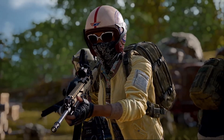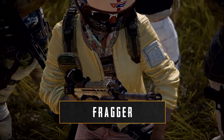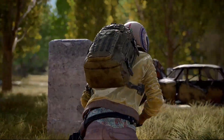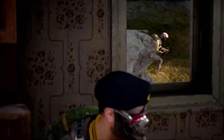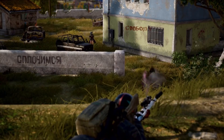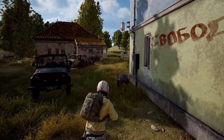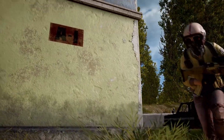No squad is complete without the fragger, or point lead. They're usually the most skilled when it comes to combat. It's up to them to lead any aggressive push or flank into enemy territory. A good fragger can help you get out of sticky situations. They should also be able to communicate the status of enemy teams. "Got him. Three more inside. Pushing in now."